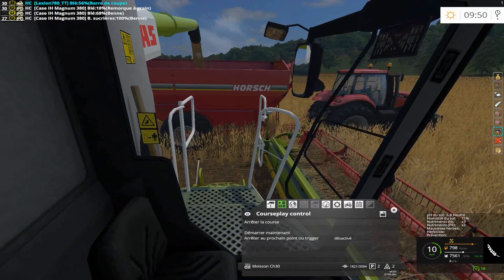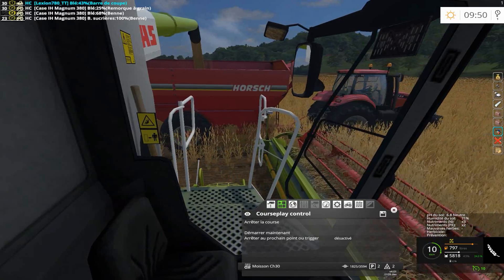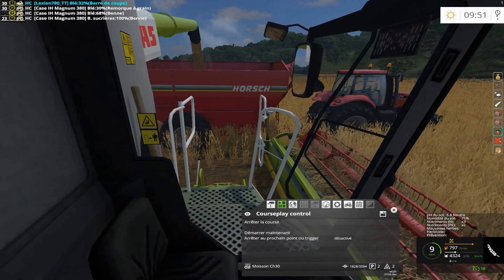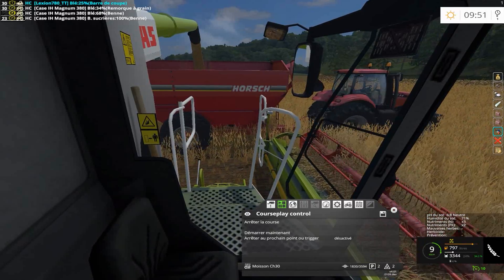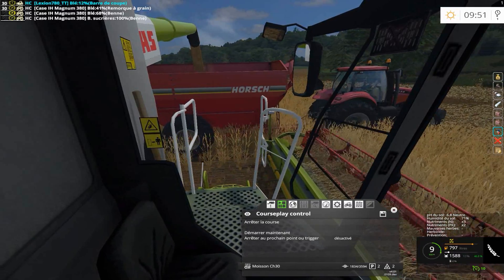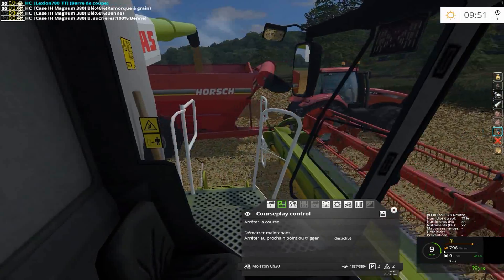Une fois qu'on aura fini avec le champ 25, c'est rapporter... Rendre la Maxtron que j'avais louée. Et rendre le champ numéro 25 pour celui qui voudra le prendre. Sachant qu'après on verra ce qu'on pourra s'acheter comme champ.